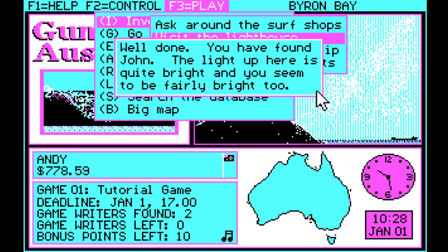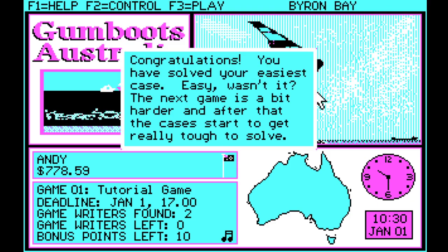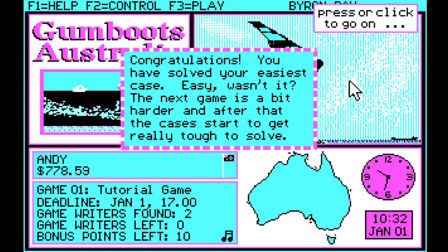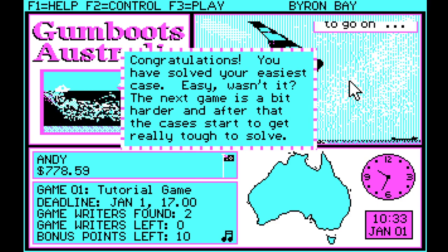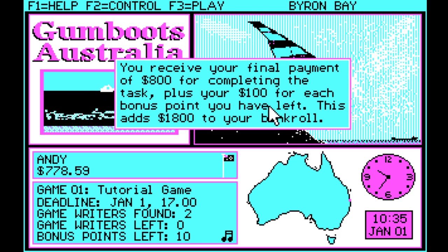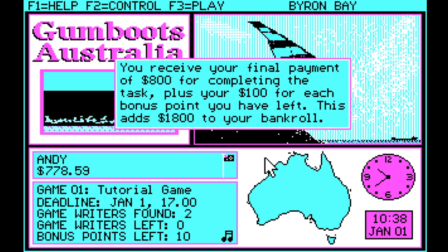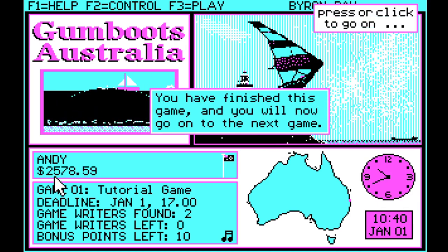It's only the introductory mission — the game does get a bit more involved than that. Congratulations, you have solved your easiest case. The next game is a bit harder, and after that the cases start to get really tough to solve. You receive your final payment of $800 for completing the task, plus $100 for each bonus point you have left. This adds $1,800 to your bankroll.